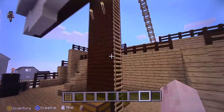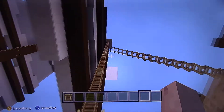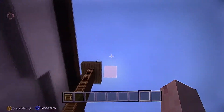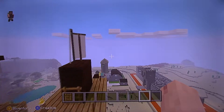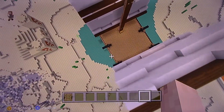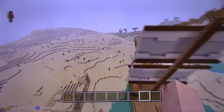You got stairs going up the masts. Stairs go all the way up here, got some flags. Again big ship - you can see how high I am right here. Go check out the front real quick.